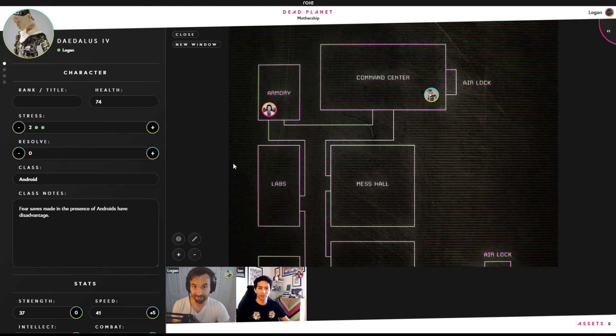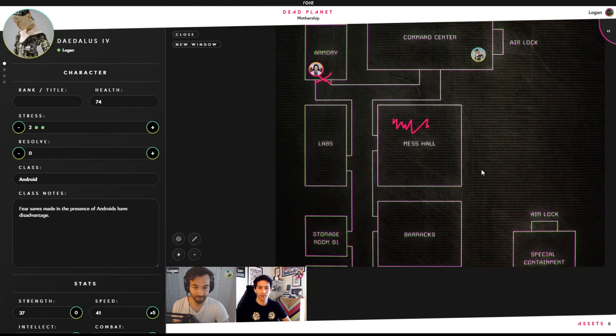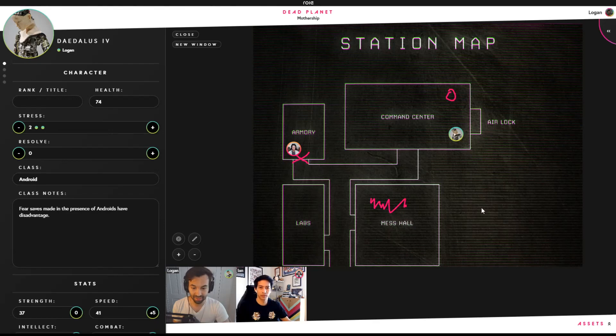I can drag around the map. Now, in addition to that — whiteboarding. We're going to draw on this image. I can click this pen tool here. Let's say that Ian's trapped in the armory and the door locks behind him. Over here in the command center, the GM says a beacon starts going off here in the corner — the party's going to want to make note of that. You also say, in addition to that, you start hearing strange noises happening in the mess hall. Now we can drag around the map. You can see that this stuff all stays on the image consistently.